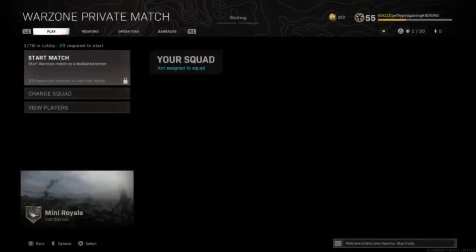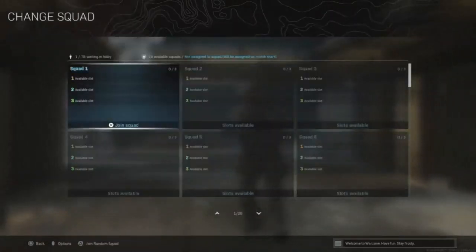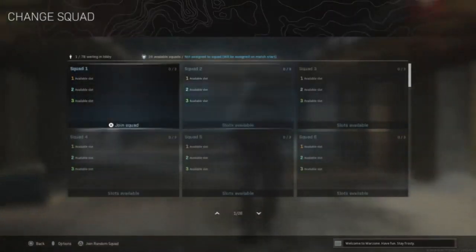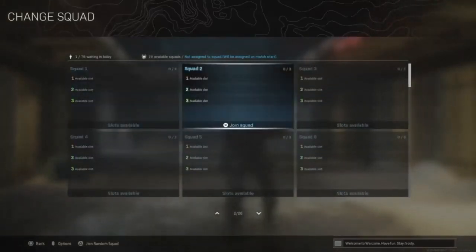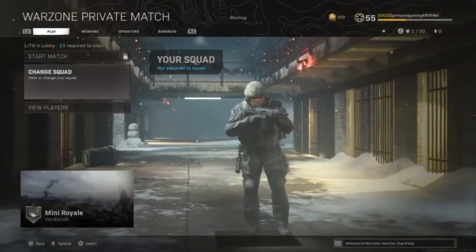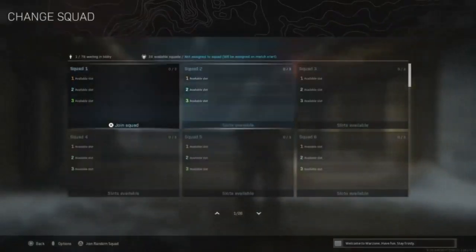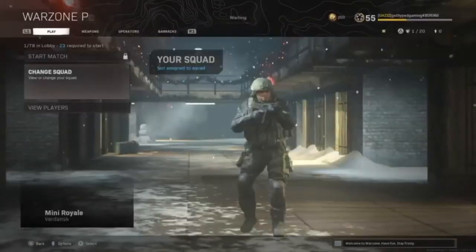From here, all you're going to want to do is hit Start Match and it's going to put you in a game. If you go to Change Squad, you're able to set your squads up how you want — there are teams of three. It'd be the same thing if you did quads, trios, duos, or solos: go in to Change Squad and people will be able to change their squad so you can match up your friends together in whatever squad they're going to be joining.